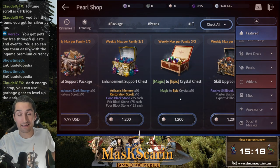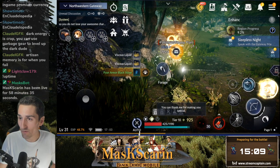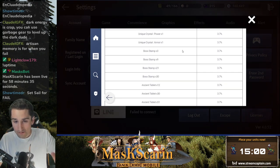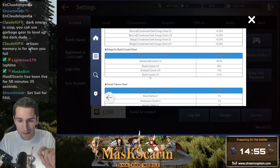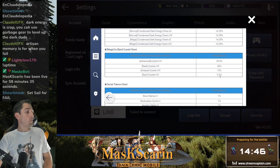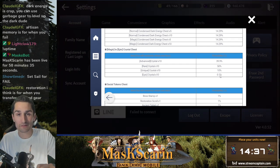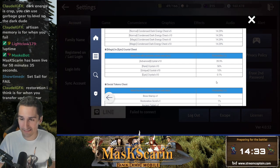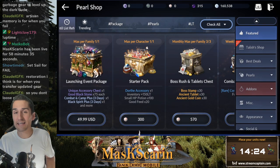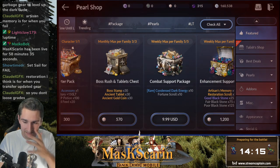Magic to epic crystal chests — this one is a bloody joke at $30 a pop. Now here's the hidden gem of every one of these games that'll ruin your life — let's look at the magic to epic crystal chest. Epic crystal times 10, apparently you can get the whole chest and it'll give you 10 of them... at 0.1% chance. If one of you guys pull this at 0.1%, I need a picture — send it to Discord. Hard no. There's a 10.1% chance you'll pull something even remotely okay, and you spent $30 on it. Fantastic.